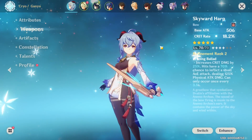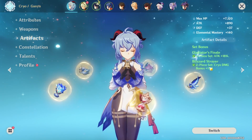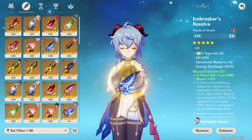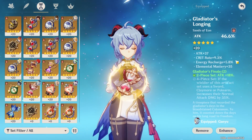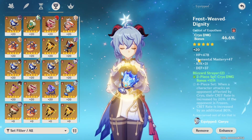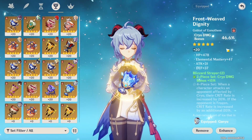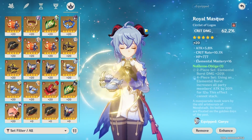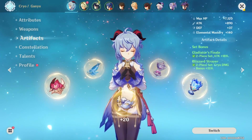Going on to weapons: Skyward Harp at level 70. I'm running two-piece Gladiator and two-piece Blizzard Strayer. Substats include crit rate, crit damage, attack percent, crit rate, elemental mastery, energy recharge, attack percent main stat, crit rate, energy recharge, elemental mastery. The goblet is a cryo damage cup — it didn't roll great substats but it's a cryo damage main stat, which is almost impossible to get again. Then crit damage, attack percent, crit rate, and elemental mastery.